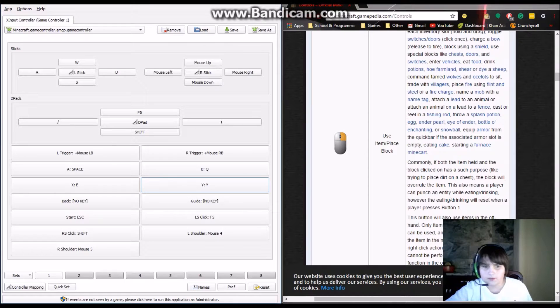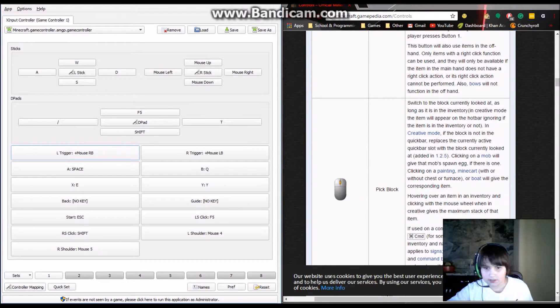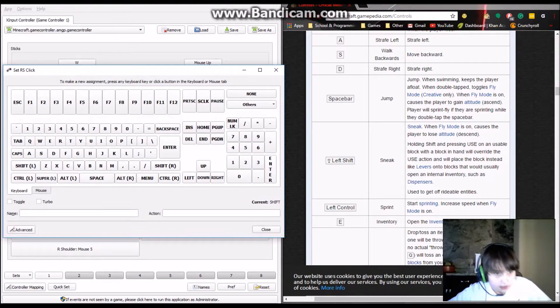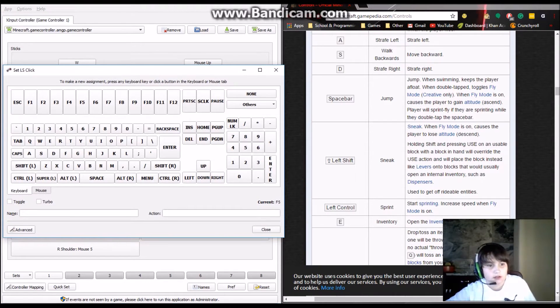If I want it to feel like Minecraft Xbox edition I'm going to have to switch a few things around. W, A, S, D obviously go on the left stick, space bar is jump, left shift is sneak. Right stick click is currently shift so let me fix that.